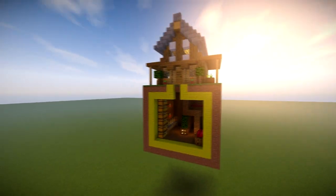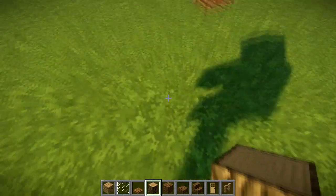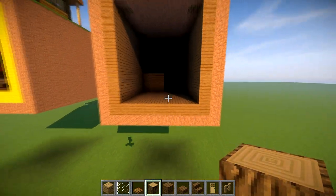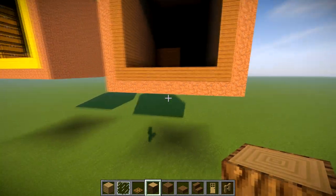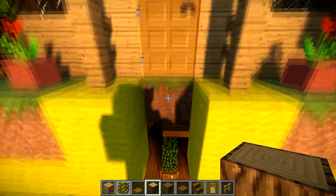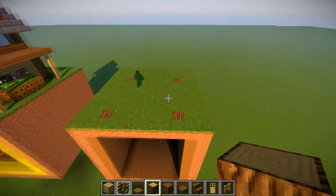First, we're going to do a square that's made of dirt. As you can see, I've got my box and it's 11 by 11. What you have to do is dig down and then clear out a space of 10 by 10 and fill it all with spruce. I've done it a little bit lower, but that doesn't really matter — you can go as far down as you like. The entrance is coming from the inside of the house, and we're going to start building the house in this 11 by 11 square.